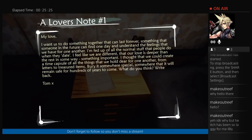My love, I want to do something together that can last forever — something that someone in the future can find one day and understand the feelings that we have for one another. I'm fed up with all the normal stuff that people do when they date. I feel like we are different — that our love is deeper than the rest in some way, something important. I thought that we could create a time capsule of all the things that we hold dear for one another, from letters to treasured items. Bury it somewhere special — somewhere that will remain safe for hundreds of years to come.